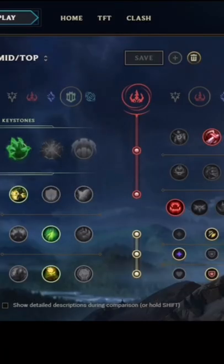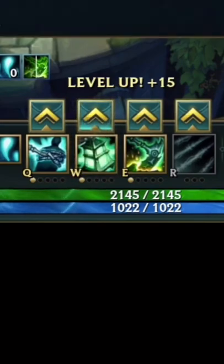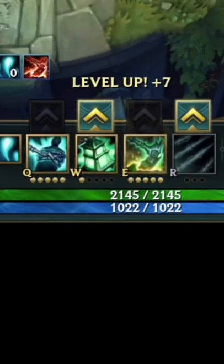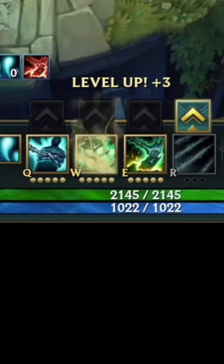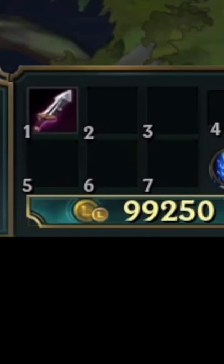Here are the runes. Leveling goes: start E, then Q, then W, then max your Q, then max your E, then max your W, and level up your R at levels 6, 11, and 16. Items go: Doran's Blade, one pot, Galeforce, then Berserker Greaves.